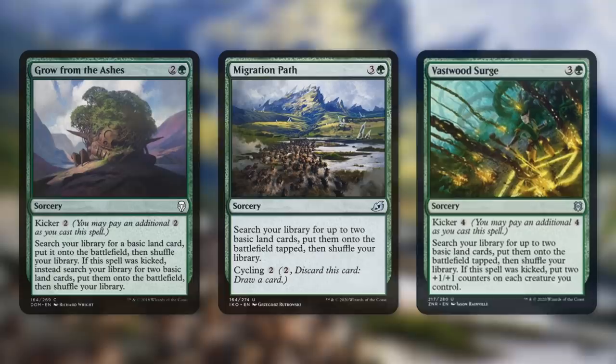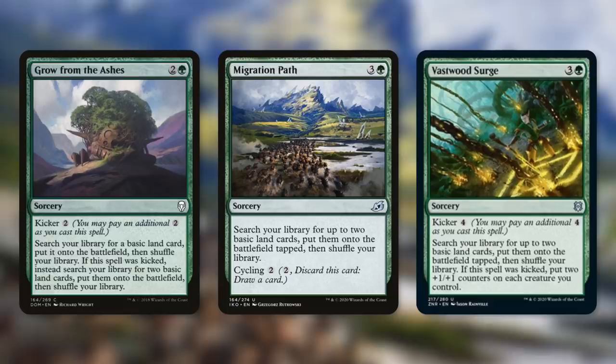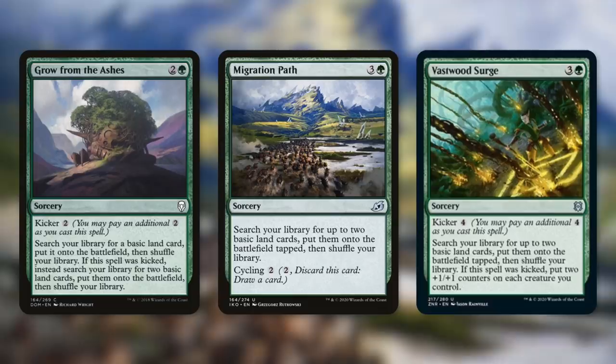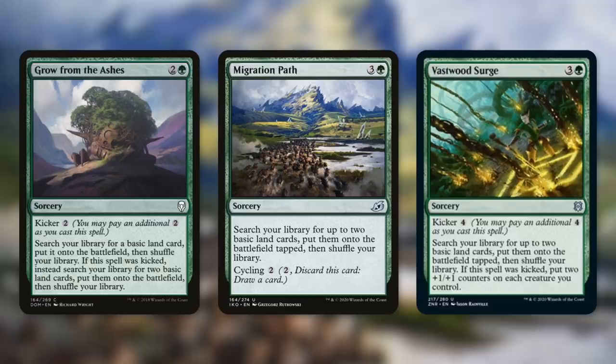We've also got three very flexible spells: Growth from the Ashes, Migration Path, and Vastwood Surge. Growth from the Ashes can get us one basic into play untapped, or two if we kicked it. Migration Path can be cycled or get us two basics into play tapped. Vastwood Surge can get us two basics into play tapped, and if we kicked it, we put two +1/+1 counters on each creature we control. Wizards is making more and more explosive vegetation-type cards that do extra things — I may be critical of Wizards at times, but I actually like these cards, so good job, Wizards.